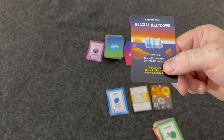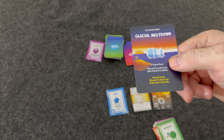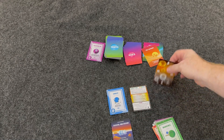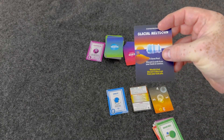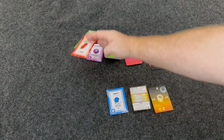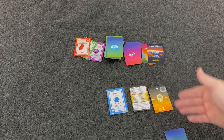Catastrophes can be really nasty. For example, one world's end effect says 'discard one blue trait from your trait pile,' which is pretty mean. The round effect might be 'everyone lowers their gene pool by one' — so I'd go down to four — and 'discard two cards randomly from your hand.' After the catastrophe, the first player shifts to the person to the left of the previous first player.